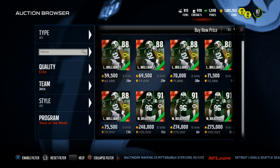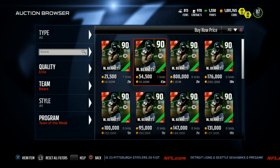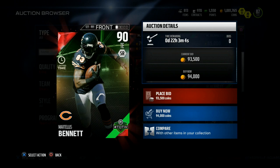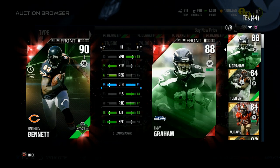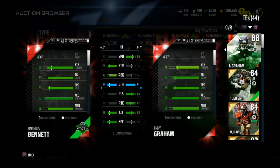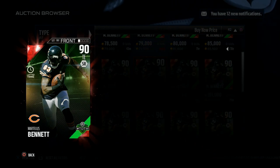The limited edition card this week is Martellus Bennett from the Chicago Bears — pretty cheap right now, just under 80k, which surprises me since these usually start over 100k. He's 6'6", 83 speed, 77 run block — very impressive. Comparing him to Jimmy Graham: a little slower, much better run block, much better strength, same catch, release and route running not as good, catching in traffic the same, 93 spectacular catch. Six-foot-six — those are some tall tight ends. They could be a nice one-two combo.